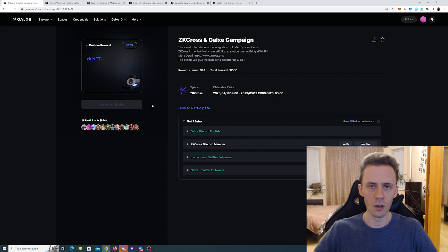Then you can mint the NFT on ZK Sync era. You will have to pay the gas for all transactions including minting the NFT. Use the method for lowering gas price on ZK Sync — if you haven't watched that video it's going to be a card now and also a link in description. On the bright side, this is another transaction in a wallet on ZK Sync.